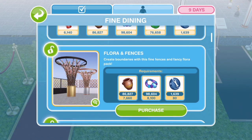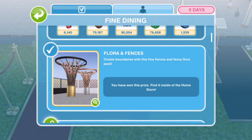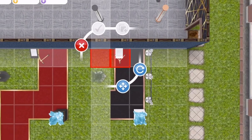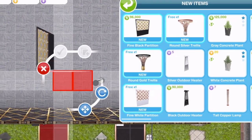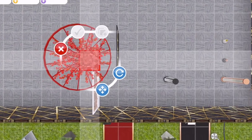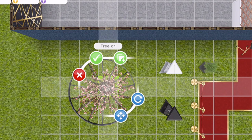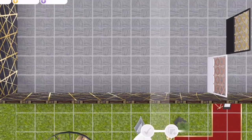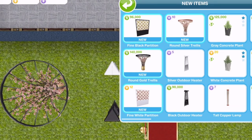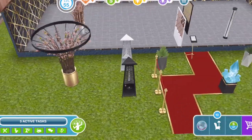The next things are Flora and Fences, found in the decorations and fences tab. These look magnificent. We have a fine black partition, a fine white partition, a round gold trellis - which can be placed indoors and outdoors - and a round silver trellis. These are amazing and the prices aren't too bad. Good job, Sims Freeplay - they look amazing.